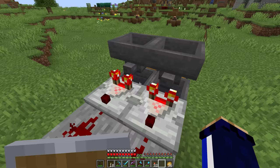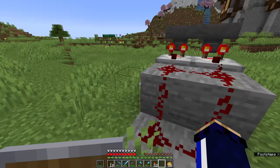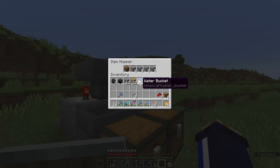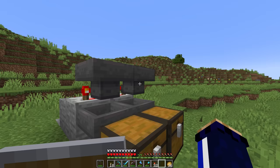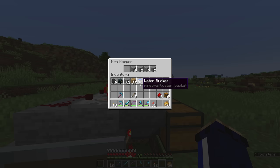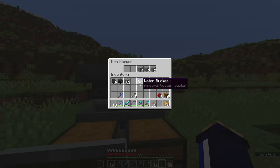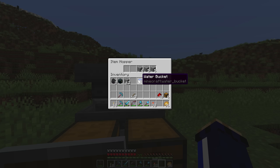You'll notice the redstone dust at the back connects, because the dust can't be told to maintain an individual line — it will always connect to the dust next door. This becomes a problem for item filter circuits, because the contents of one filter will be affected by what the neighboring redstone dust does. Once it reaches a certain level of power, it's going to power the neighboring circuit as well. When we put in 32 oak planks, both redstone torches switch off.